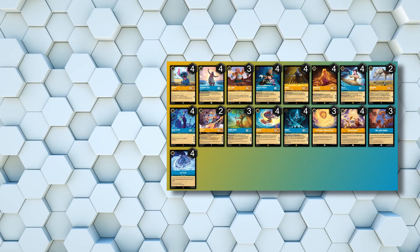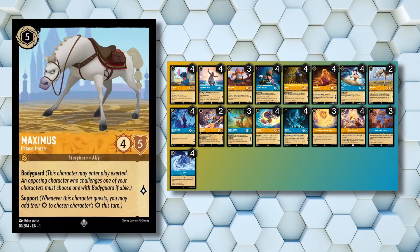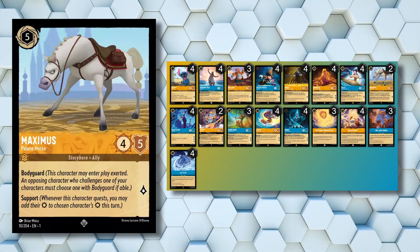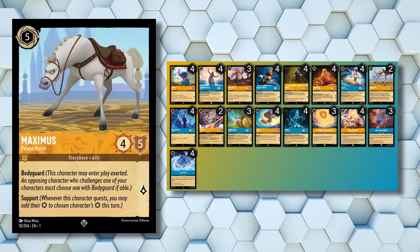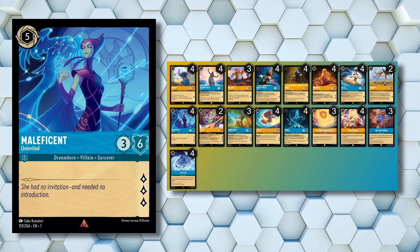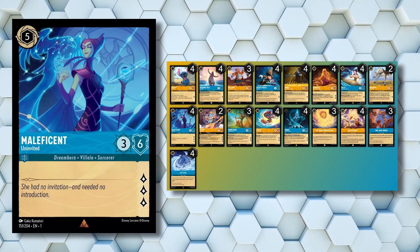Kicking off 5-cost cards with 2 copies of Maximus Palace Horse, which has Bodyguard to protect our other characters and offers 5 willpower, providing payoff with Rapunzel. Maximus also adds Support, so when we quest with him, we add his 4 strength to another character, letting us take out something like an Elsa or an opposing Stitch. This deck also runs 4 copies of Maleficent Uninvited, which with 6 willpower is another Rapunzel payoff, but also quests for an amazing 3 lore.